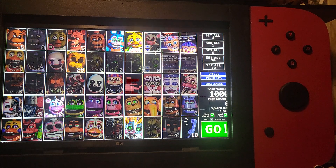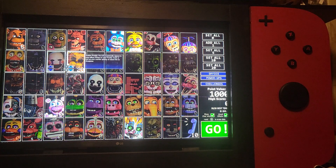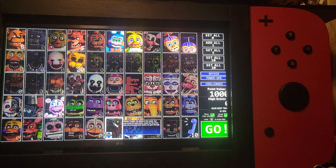We have 4 characters at level 10 which include BB, JJ, LB, and all of that. We have 2 characters at 20: Golden Freddy and Scrap Baby.